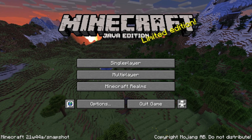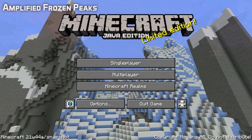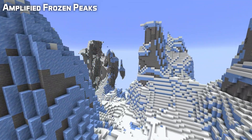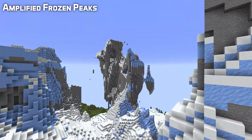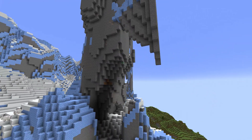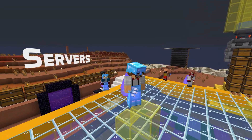Well, hello folks! We've got Snapshot 21w44a on our hands and it has some nifty technical improvements. If you want to know about the equally nifty gameplay improvements, check out my gameplay updates video right here. In this one, we're going to go through new server options, new block tags, and the custom world news. My name is slicedlime, let's get into it with that new server option.